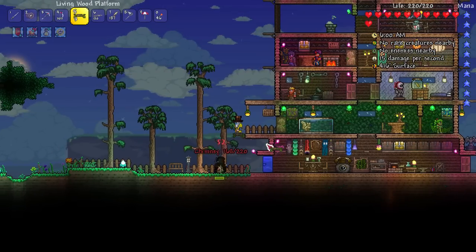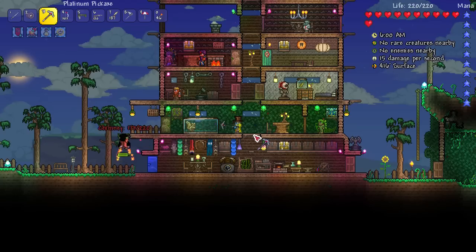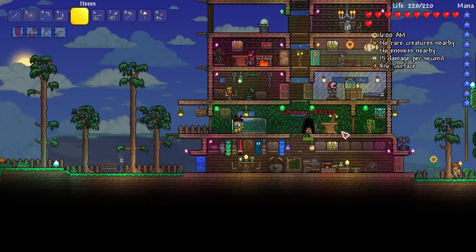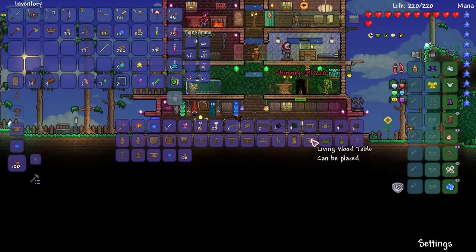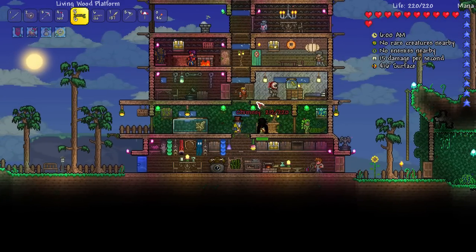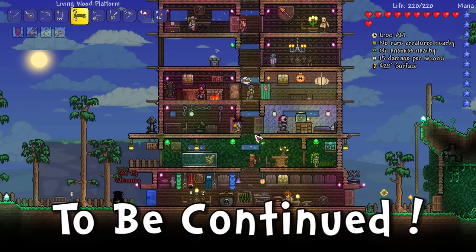Living wood platform — whoa! You should put those between her floors. I love building! That looks cool — do you want to put one above it as well or just on the bottom? That looks so cool. What do you guys think of this? Let us know in the comments. If you like this sort of episode — this is probably going to be one episode of just building — let us know if you want to see more of this kind of thing!